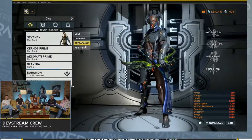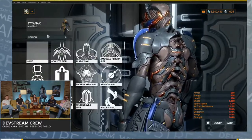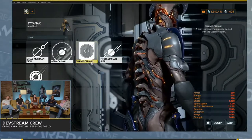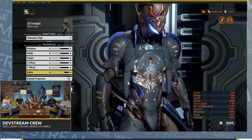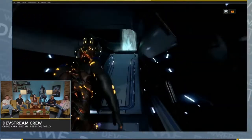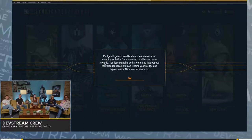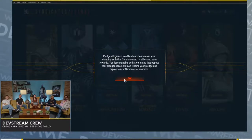If you love a syndicate, you put on a sigil and say to yourself, do I want to support Steel Meridian or Red Veil? But you'll notice the sigils no longer have any percent associated with them, which means they're purely cosmetic. Essentially, we split that so sigils are just for who you want to represent — what looks cool with your fashion frame — and it no longer has any tie to earning points. Now when you want to earn standing, you go to the Syndicates console and pledge allegiance to a syndicate. You lose standing with opposing syndicates but can rescind your pledge at any time.